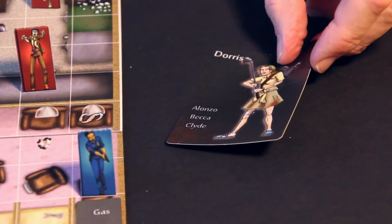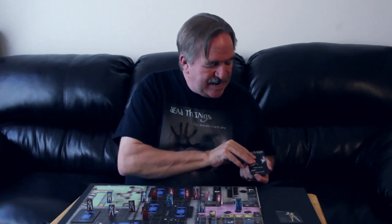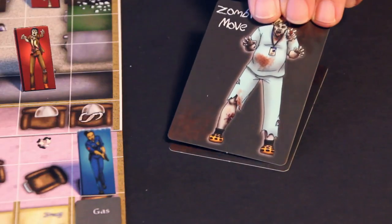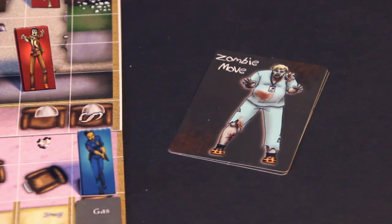The turn order is determined by this deck. We're going to turn this card over, and it's the human card. What that means is all the humans on the board would have a chance to move, shoot, and look for things. So that phase is over, let's move to the next phase. We pull a card — it's a zombie card. It could have just as easily been another human card.